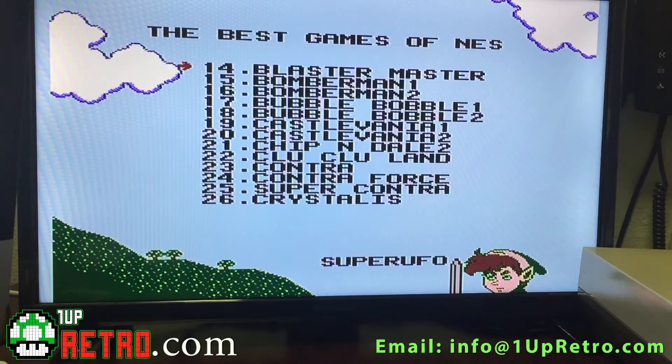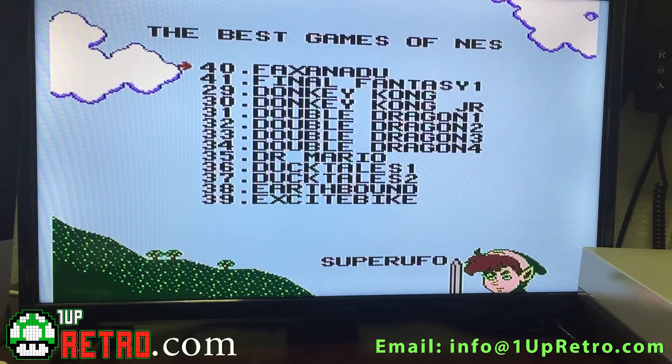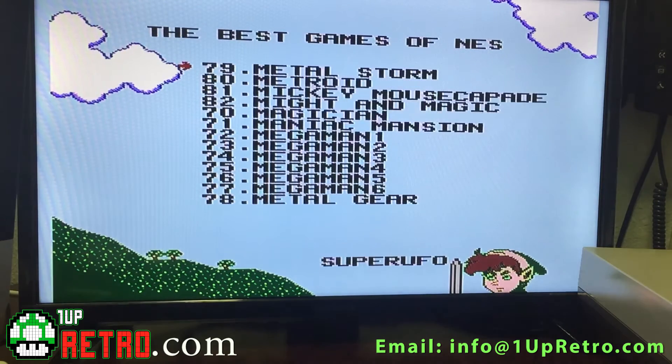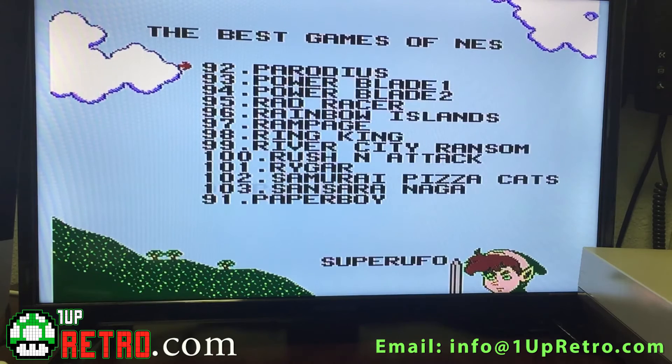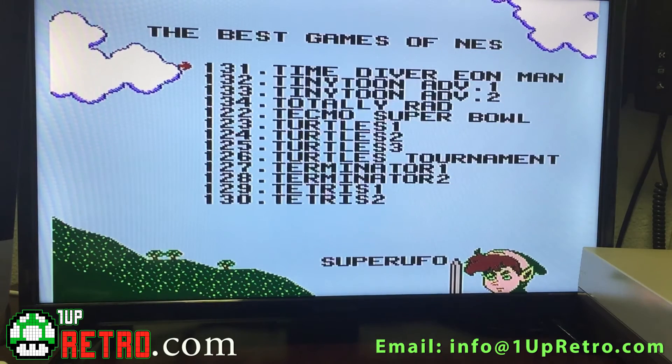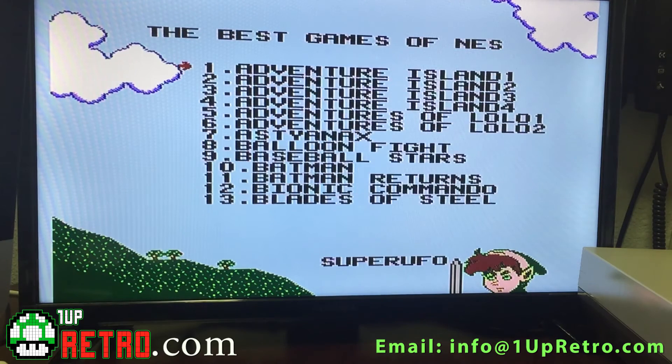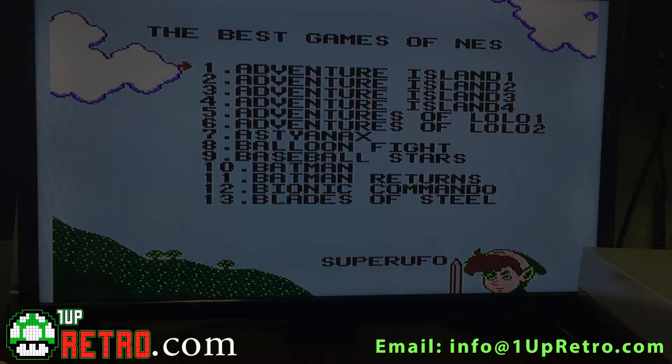Here's the entire list — there's about 13 games per page. Each time I scroll right I get about 13 games total, up to the 143 on the cart. I hope you enjoyed this video. If you have any other questions, please feel free to send us an email or send us a message on Facebook from our 1UP Retrolla Facebook page, and someone will respond to your questions. Thanks and have a great day.